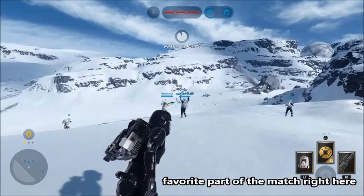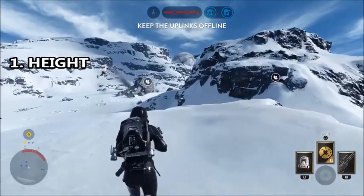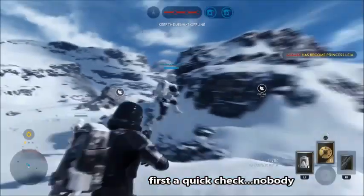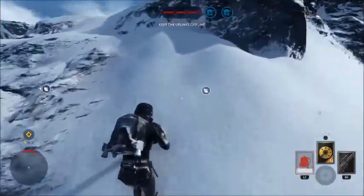So the first thing you need to do is find a position. What makes a good position? Well, number one, height. On Hoth, that pretty much means right here — in a great position where you're either outranging the enemy, or flanking them, or both, honestly. So you jet on over here, and you jump your way up the mountainside because slopes are weird in Battlefront.